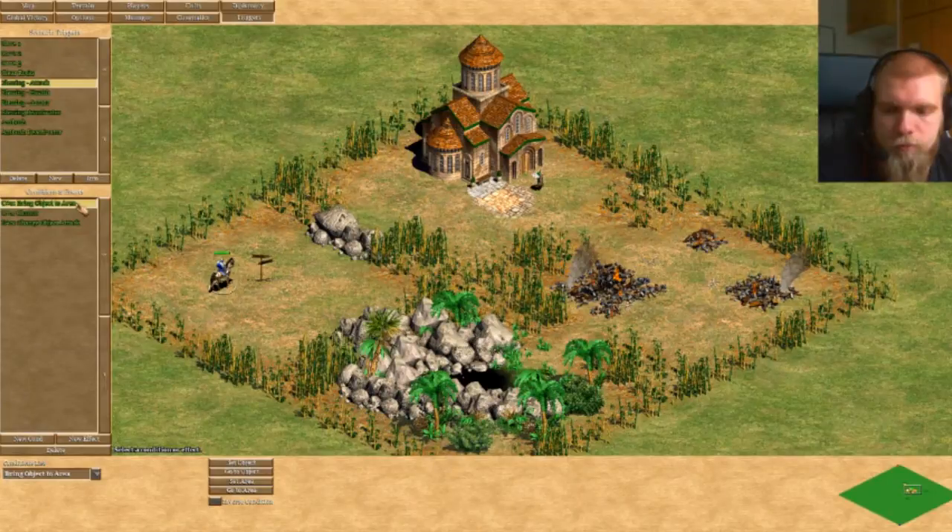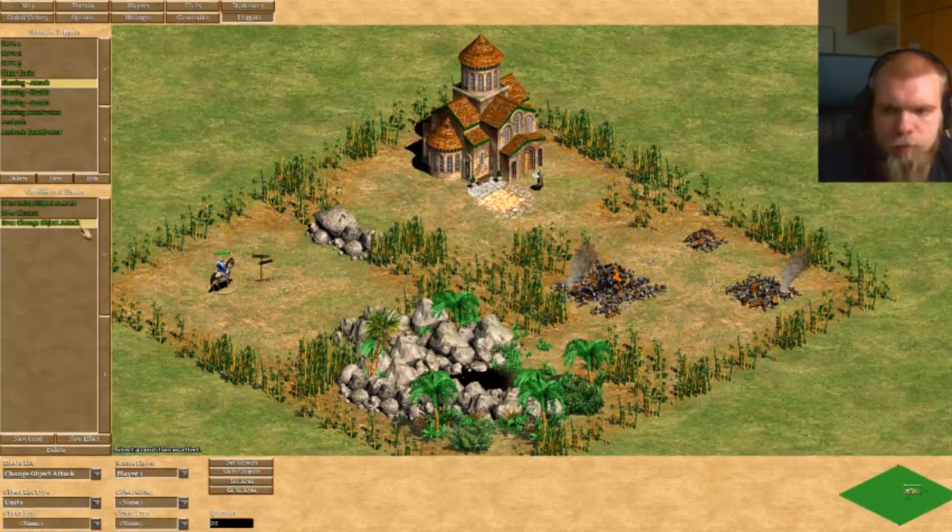This is quite simple — there's a 35% chance, and once again you need to bring the unit into that area. Then it will change the object's attack, health, and armor depending on which trigger fired. But something is different here to prevent the unit from getting buffed repeatedly and ending up with 25,000 HP, 700 ATK, and 300 armor.